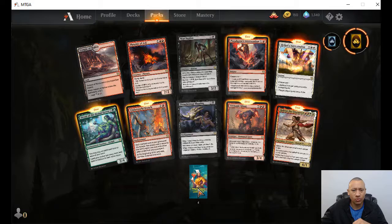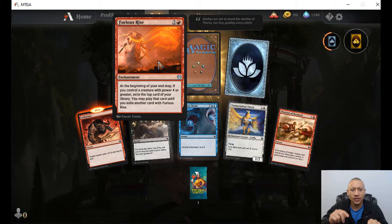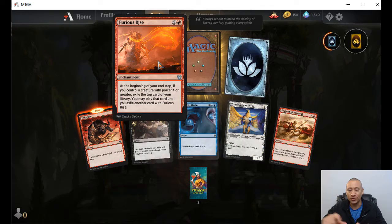Four more packs, guys. Furious Rise — two colorless, one red. At the beginning of your end step, if you control a creature of power four or greater, exile the top card of your library and you may play that card until you exile another card with Furious Rise. So at the beginning of your end step, if you have a creature bigger than four, flip over the top card of your library, exile it, and you may play it until the next round.